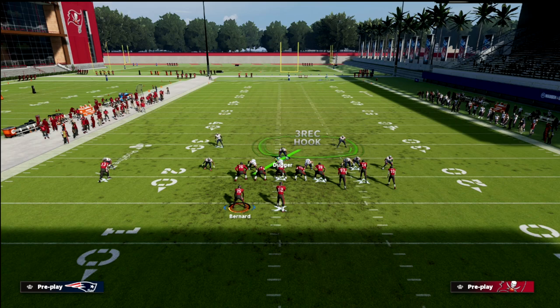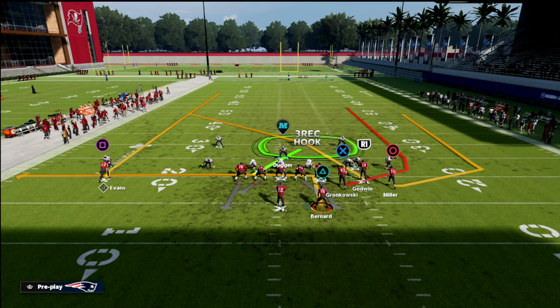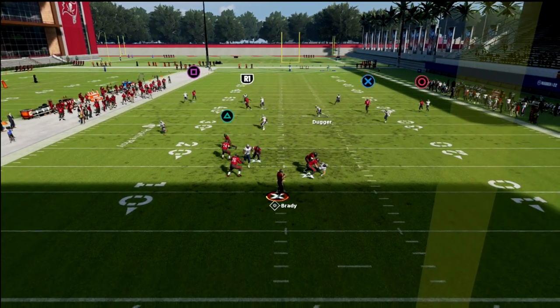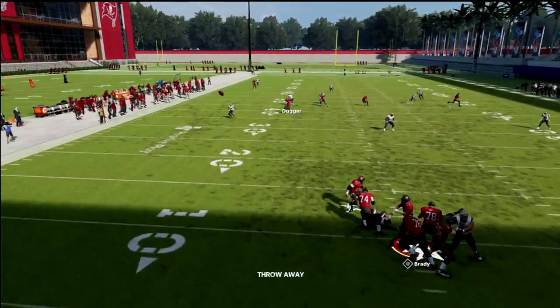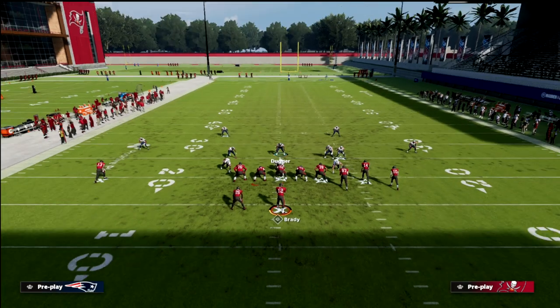Here's a real quick tip: once you're in adjusted match coverage and they motion the running back across trying to break your match coverage — just man up the outside slot and the outside receiver. These two quarter zones will play really well. You can man up that guy too, but against bunch strong you do have to monitor the tight end if he goes on a corner route. This plays really well and it's why I like having two One Step Ahead abilities — it gives the ability to handle motions.